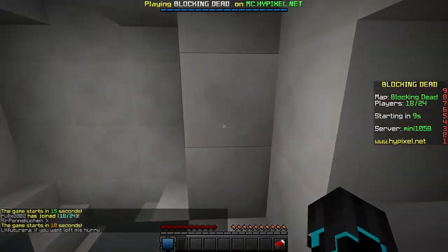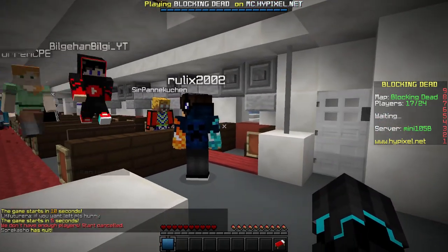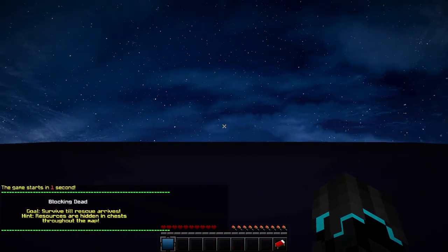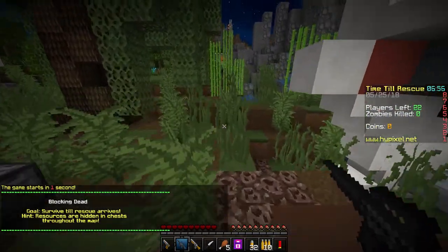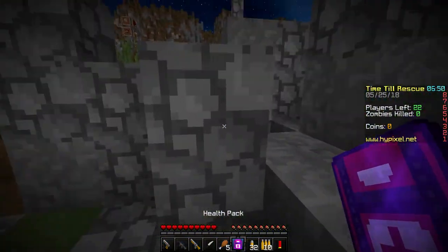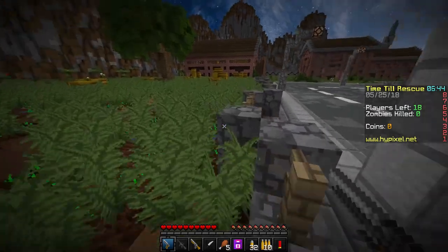I'll be back once the game has actually started. Now we are starting — we are 22 people. As you can see, we now have a pistol, an M16, and a shotgun. Here's the spawn. Down here is my food, health pack, and some ammo, and now we basically have to go around the map and loot it for chests.